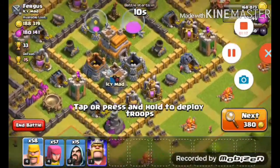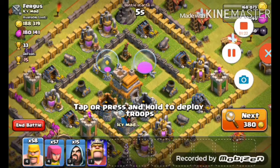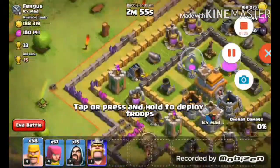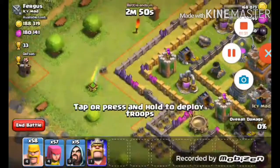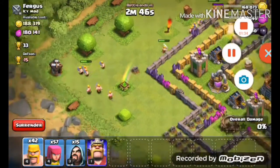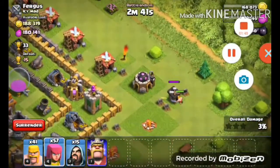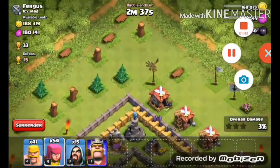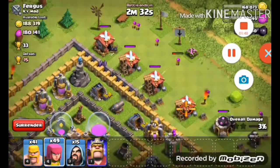What I want to do is go by the edges, just where the gold is, because I need the gold. Let me get some now — time to get the gold. I'm going to start attacking from this edge.